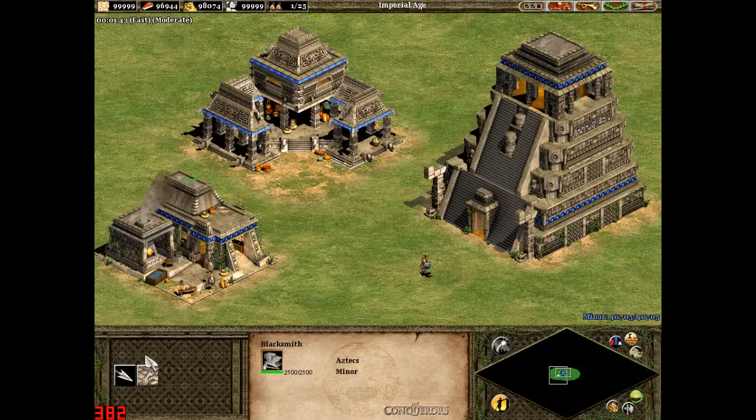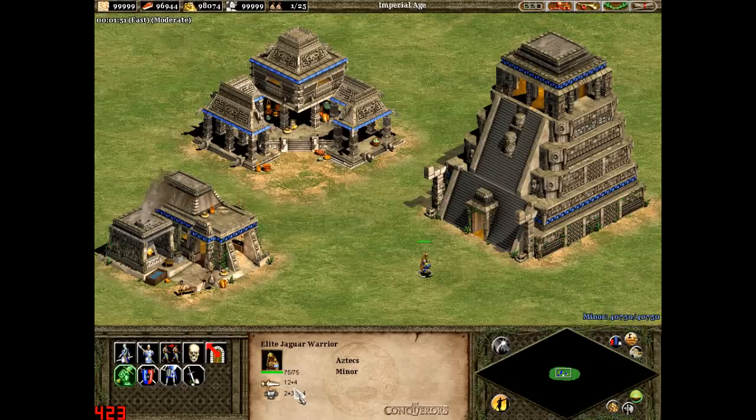However, if we get all the blacksmith upgrades that the Aztecs can get — and they can get all of them — the Jaguar Warrior ends up with 16 attack and 5/4 armour.